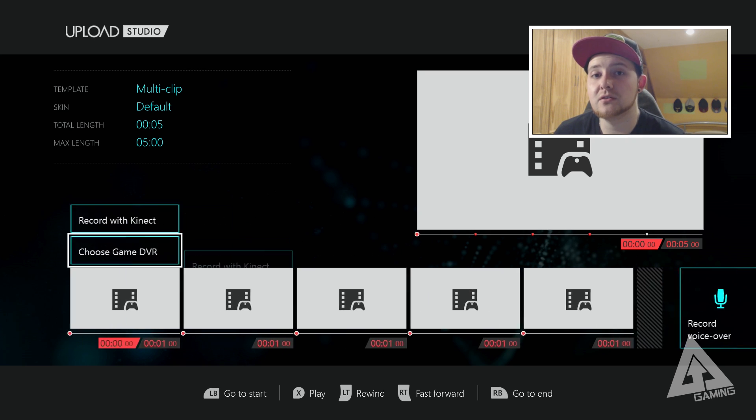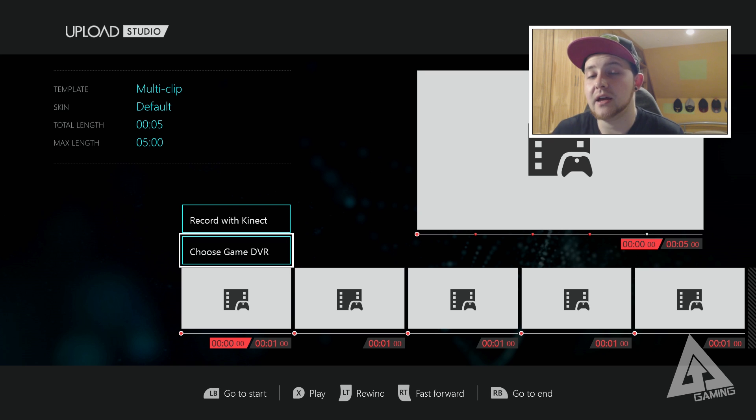Here's an interesting tip: if you want more than five clips in your multi-clip, you can render out a clip, then go back in and re-add that rendered clip as a source. So you make a five-clip multi-clip, render it out, go back into multi-clip, put that rendered clip in the first slot, and add another four clips — effectively giving you a nine-clip multi-clip. That way you can make as many cuts as you want and create really cool videos.